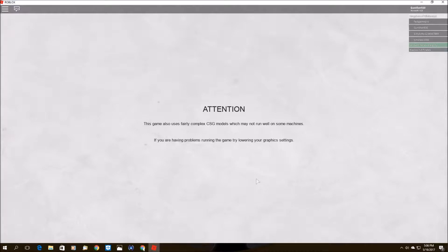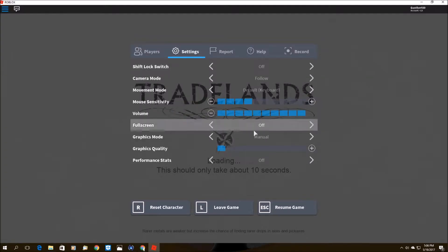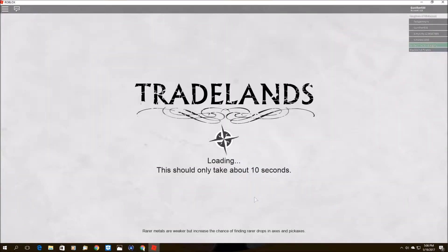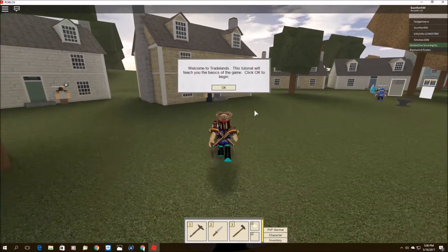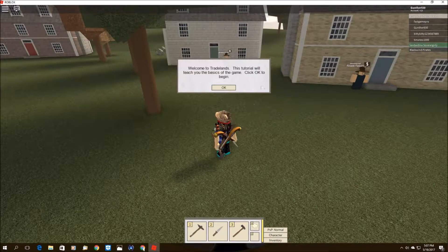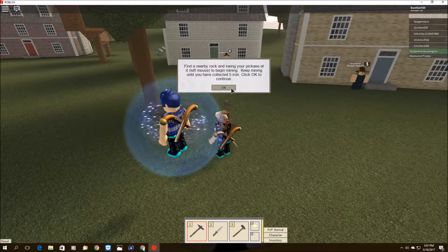Alright. If you're having problems running the game, try lowering your graphics settings. Here we are! Welcome to TradeLands! This tutorial will teach you the basics of the game. Click OK to begin. First you will learn to use basic tools. Click the hotbar or press the number key to select the tool. Select your pickaxe, slot 1 to continue. There we go. You can open your inventory at any time by pressing G. Find a nearby rock and swing your pickaxe at it — left mouse — to begin mining. Keep mining until you have collected 5 iron.